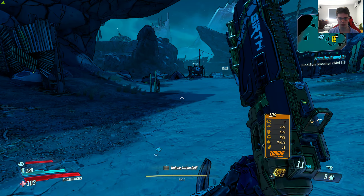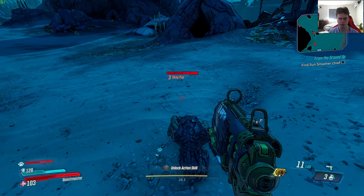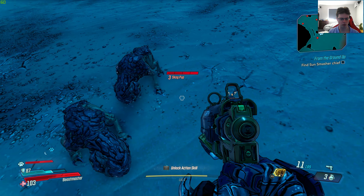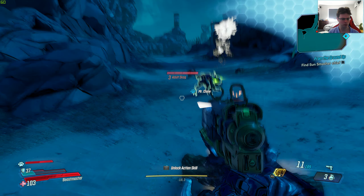So let's give this shield a try. I want to let the enemies just hit me, break my shield, and see how this goes. 178 damage if I read that correctly — that's not too bad. My shield's at the bottom left corner of the screen, as you guys can see.